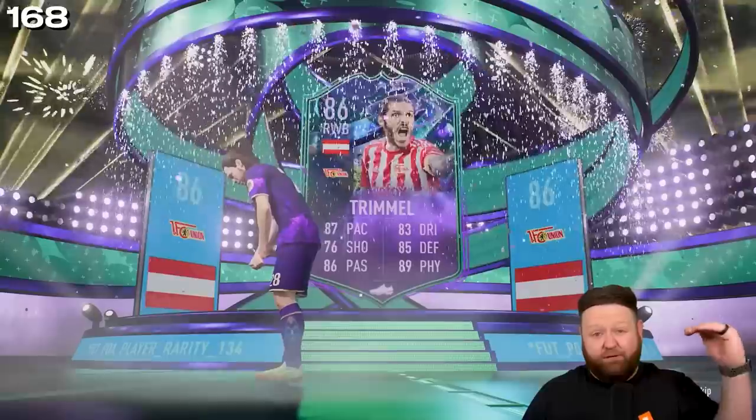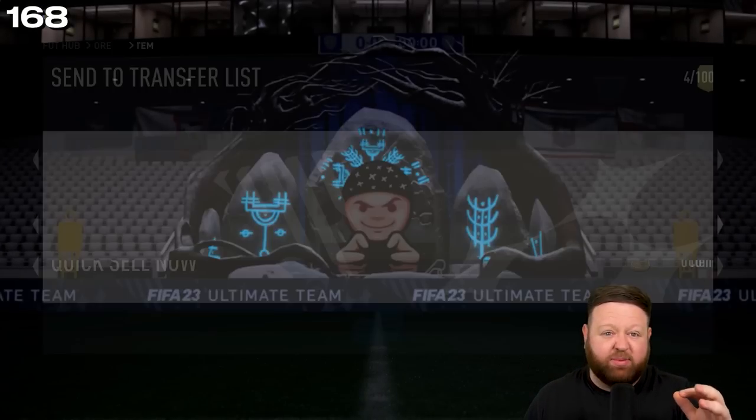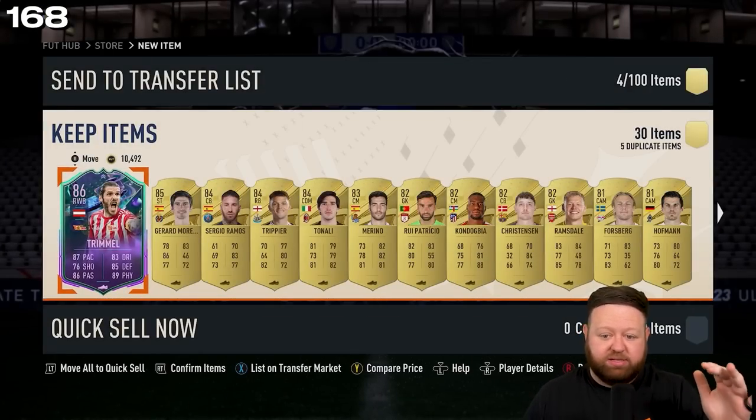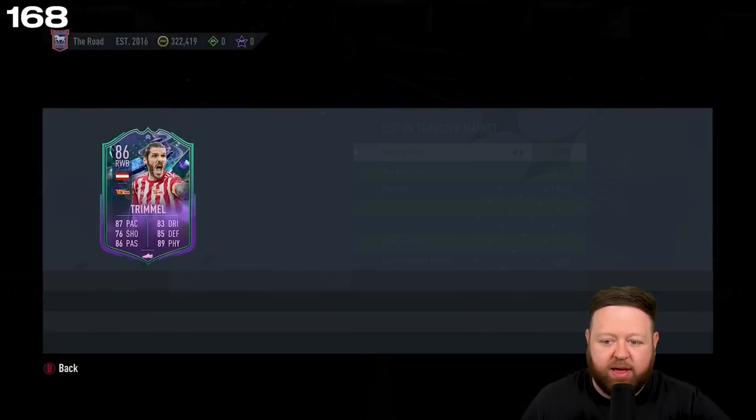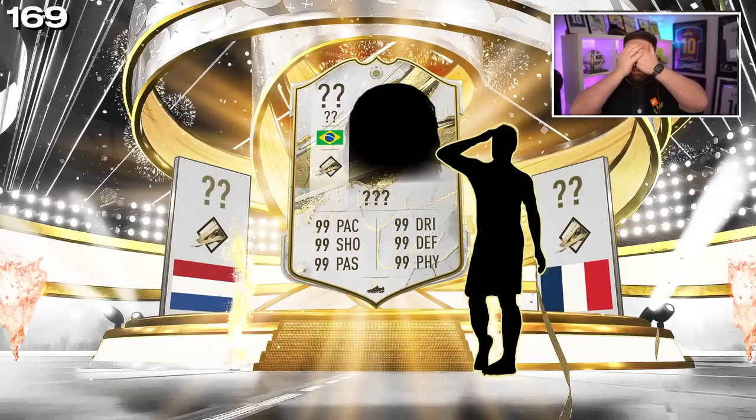To then getting someone like Isak to then actually being Trimmel — Trimmel, who's worth 27 and a half k. You guys will now be thinking — oh, has he got a World Cup? Has he got a prime? Brazil, Dutch, France — oh my god, it's insane! I know I've got loans of Ronaldinho, Pele, and R9.